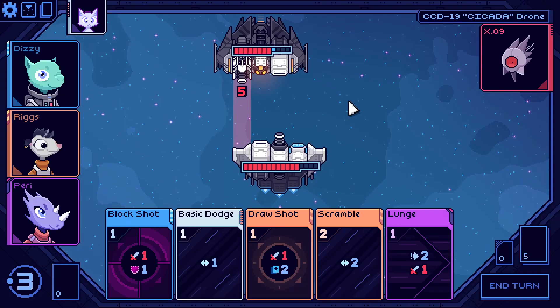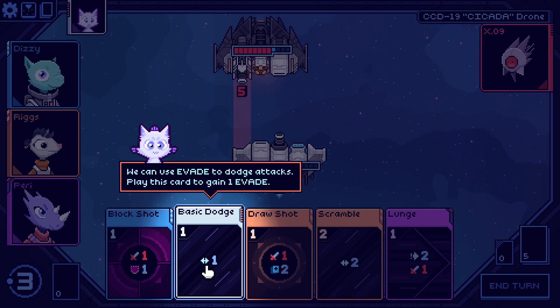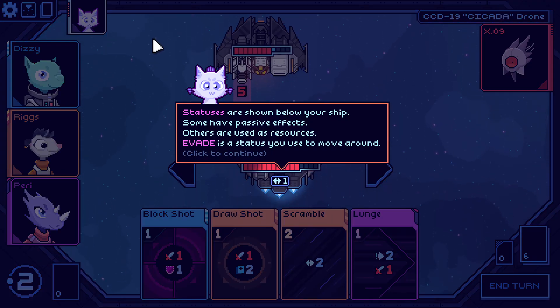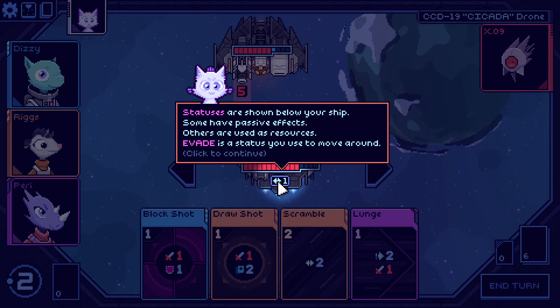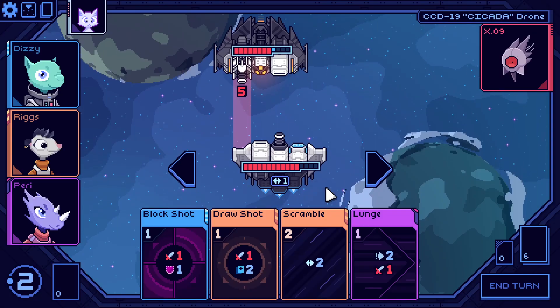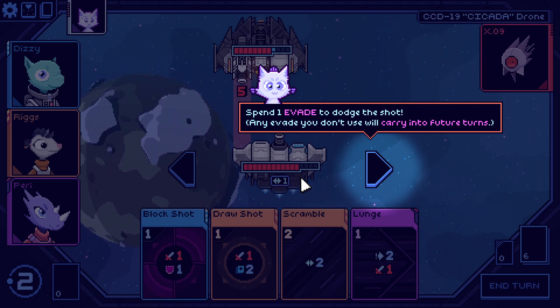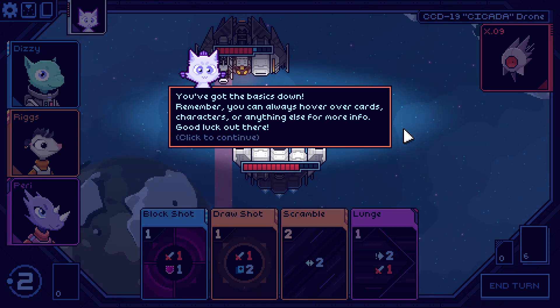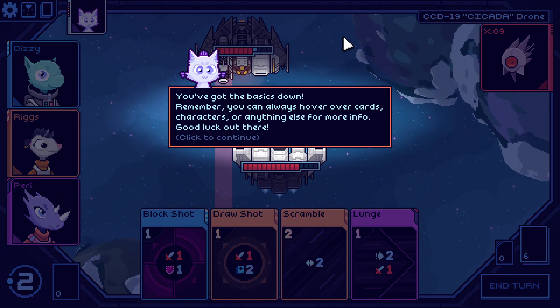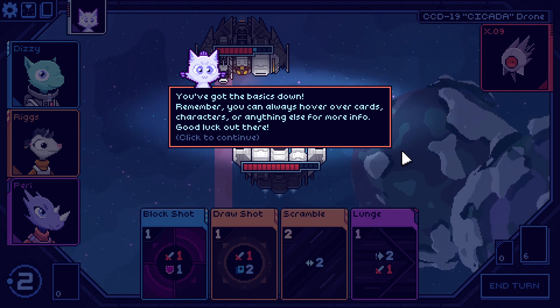That's a big attack coming. We can use evade to dodge attacks — play a card to gain one evade. Statuses are shown below your ship; some have passive effects, others are used as resources. Evade is a status you use to move around. Spend one evade to dodge the shot, and any evade you don't use carries into future turns.